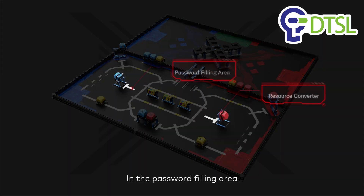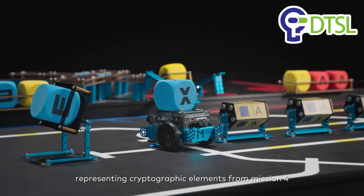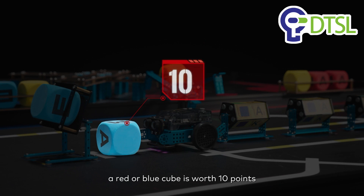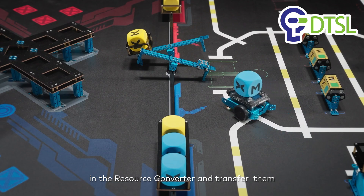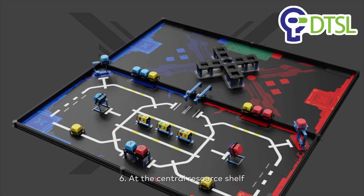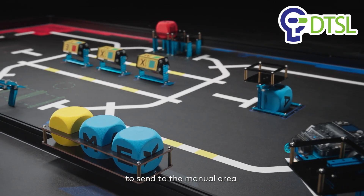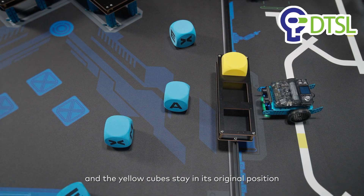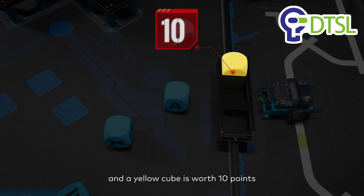Mission 5: In the password filling area, transfer alphabet cubes M or X representing cryptographic elements from Mission 4 to the password checking area — a red or blue cube is worth 10 points — and displace the red-blue alphabet cubes embedded in the resource converter and transfer them to the manual area; a red or blue alphabet cube is worth 30 points. Mission 6: At the central resource shelf, pick red or blue alphabet cubes to send to the manual area from the warehouse mixed with yellow cubes, where the yellow cubes stay in their original position. A red or blue alphabet cube is worth 30 points, and a yellow cube is worth 10 points.